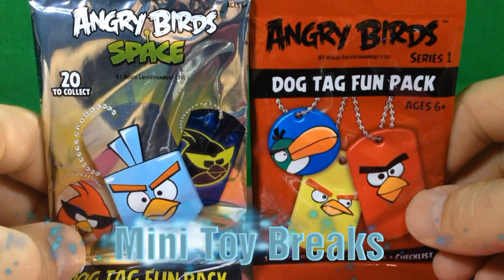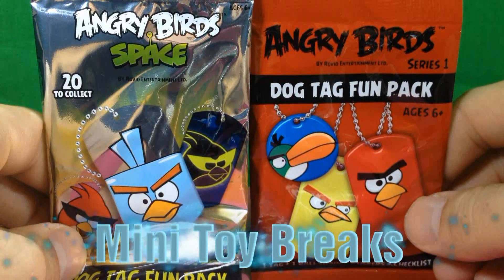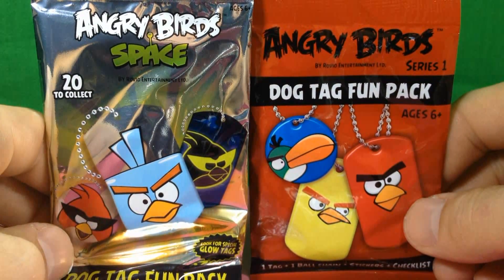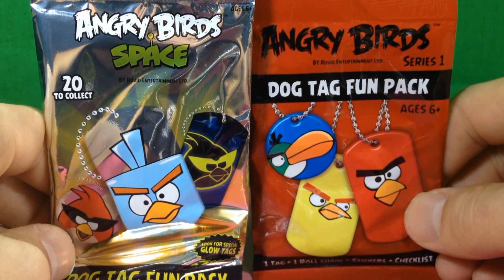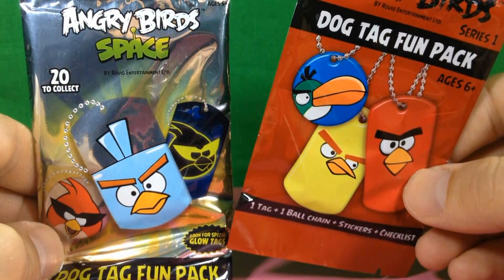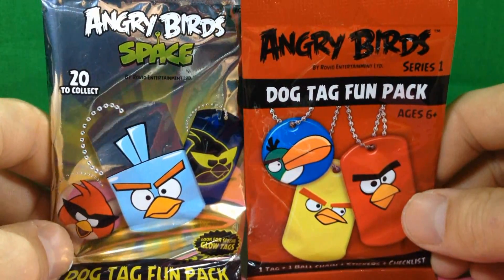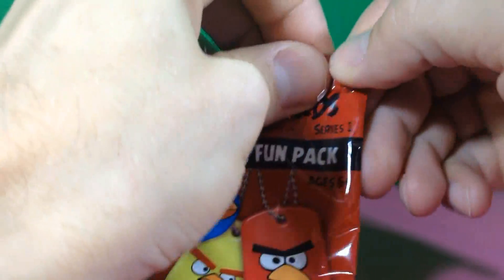Welcome to Mini Toy Breaks. In this episode we're going to break into two Angry Birds Dog Tag Fun Packs. One is the Regular Edition Series 1 and one is the Space Edition with special glow tags inside. Let's see if we can pull one of those. So let's get in there.